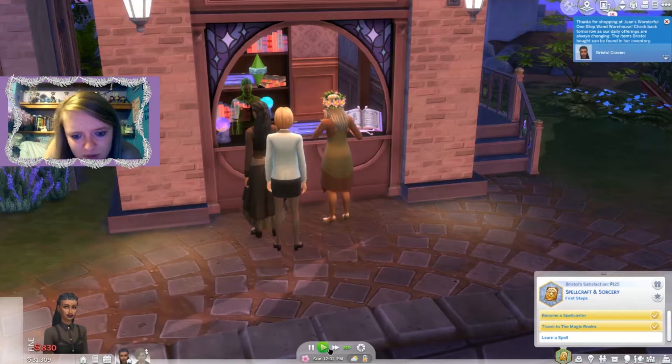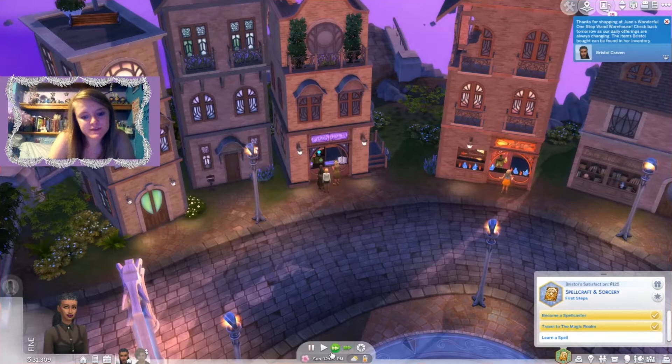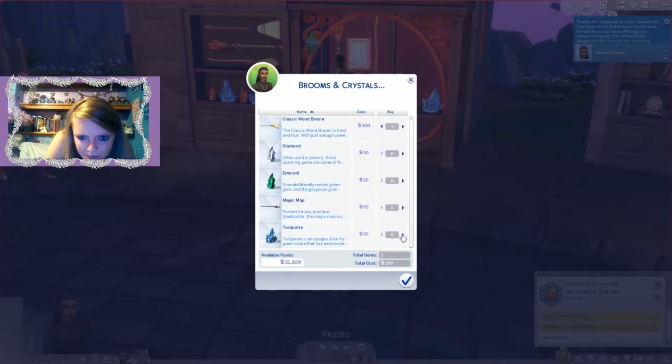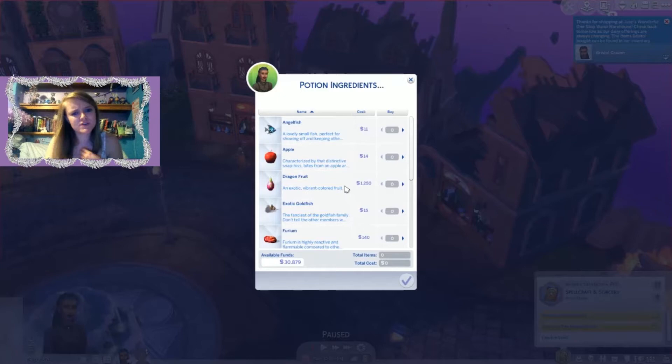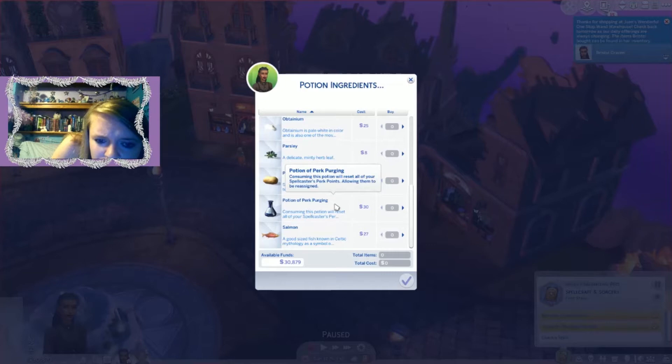Over at the brooms and crystals shop — yes, I want to see her ride a broom! Let's do the classic wood broom and also buy some materials. There's also a potion ingredients shop. You can use fish, fruit, rocks, and even buy pre-made potions that change your perks. This is really cool stuff!